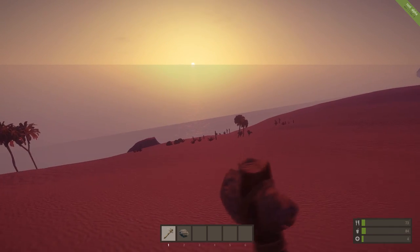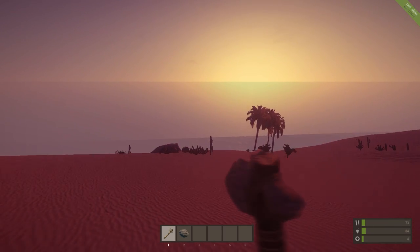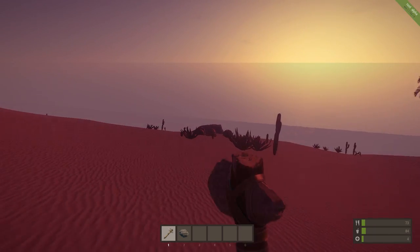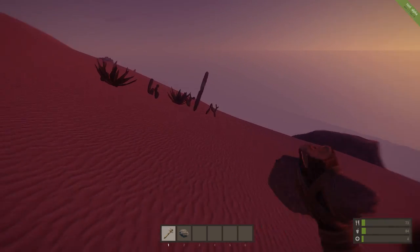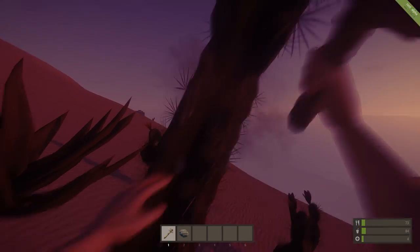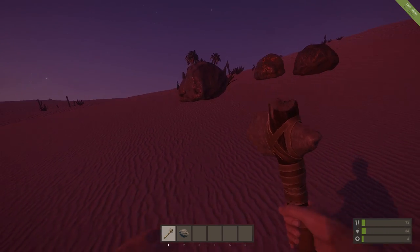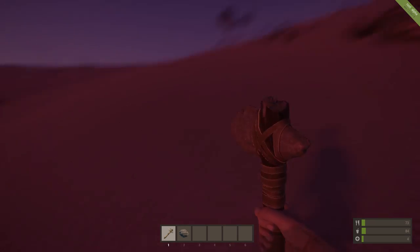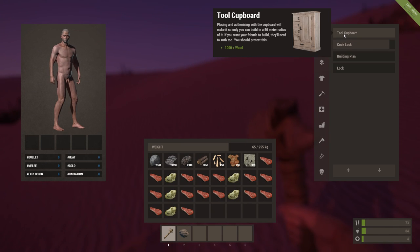I don't see a whole lot of other players around here, so maybe I'll be safe trying to build a house over here. We'll build a house in the desert and see how that works out for us. What if I can harvest this cactus? Nope — I can whack at it, it makes a sound like I'm getting something, but I'm not actually acquiring any material. Tool cupboard — that's what we're talking about. Authorizing the cupboard will make it so you can only build within a 50 meter radius of it. If you want your friends to build, they'll need authorization. You should protect this. It takes 1,000 wood.